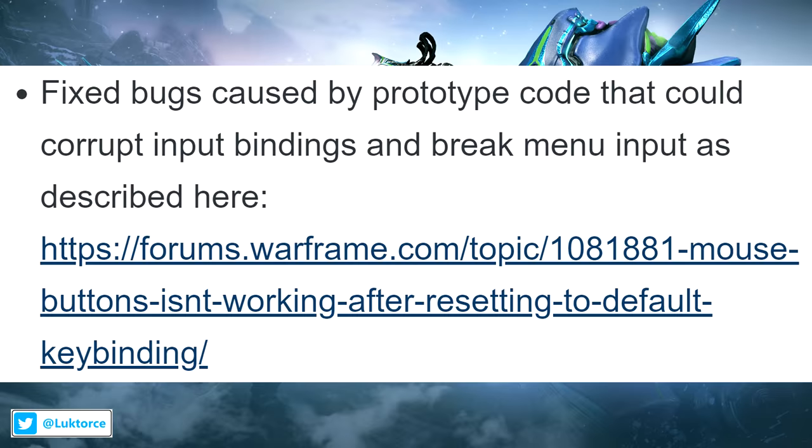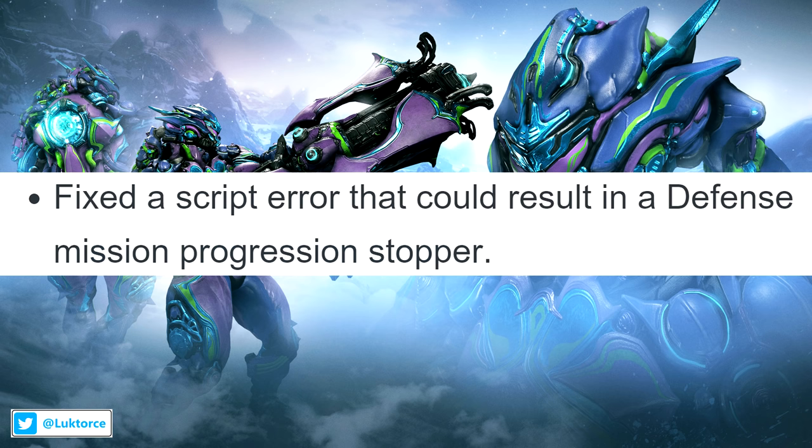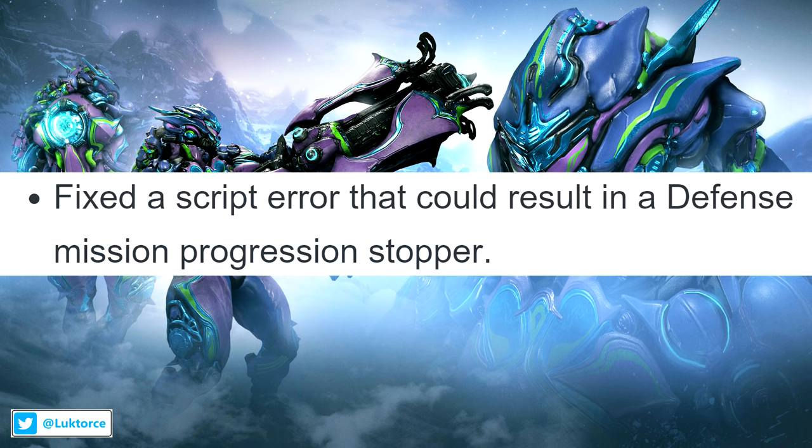Moving on to general fixes, they fixed bugs caused by prototype code that could corrupt input bindings and break menu input. They've fixed a mission that could result in a defence mission progression stopper, and DE fixed submersible enemies not spawning in the Grineer C-Lab tileset due to a script error.